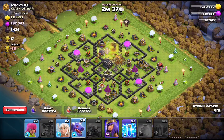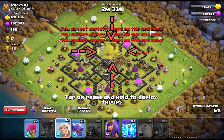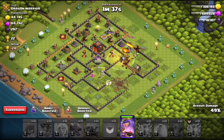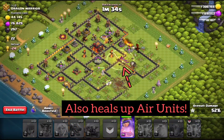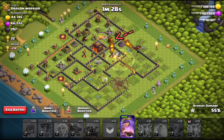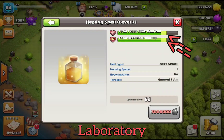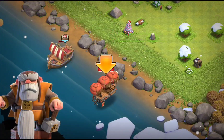It heals up any of your units located within a circular area for a few seconds. Contrary to the healer unit, the healing spell can also heal air units. So when you use it at the right time, they may be able to tank out and survive an air defense building. Healing spells work best on groups of damaged units. If you upgrade them in the laboratory, the healing effect increases. So now you know the basics about healing.